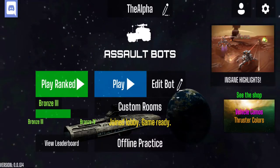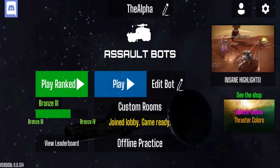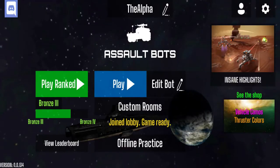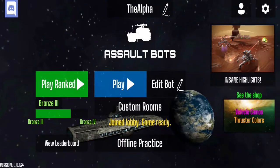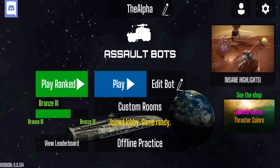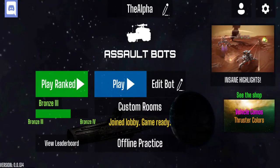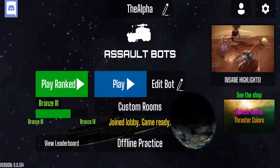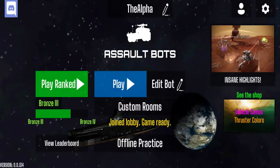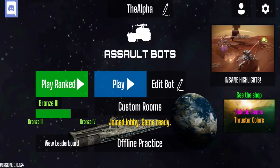The next one on the right is a blue icon which is 'Play,' so you can go into a match that is open and begin playing. You will not gain any rank there, but you will earn rewards such as the coin or C resource that you would use to unlock weapons and some type of booster for that weapon.